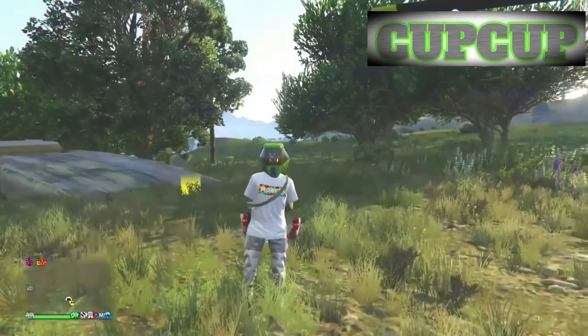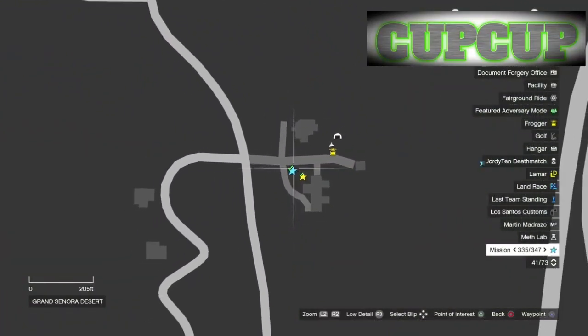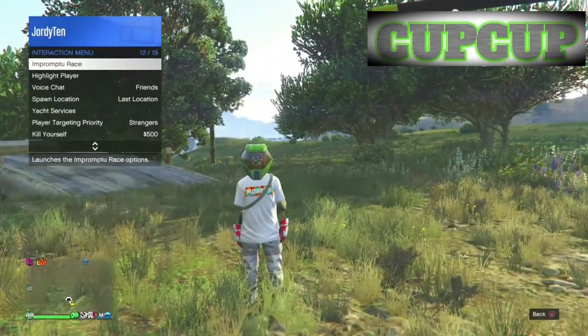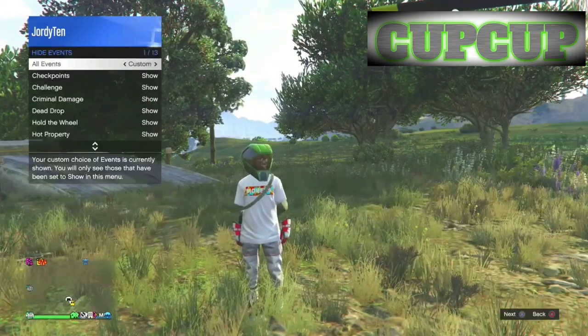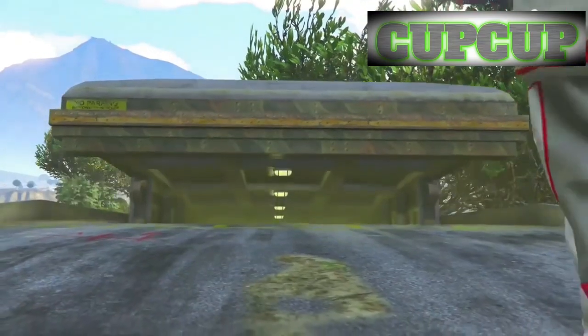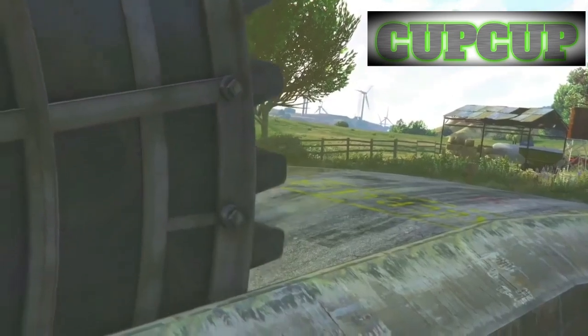For this glitch, you need a few things. First, you need any bunker — it works with any bunker. The second requirement is a CEO office, and the third is the nightclub. Make sure all the free Elégies are inside the nightclub. It doesn't matter which garage; in this case they're in garage basement number two.